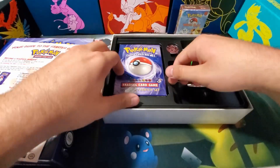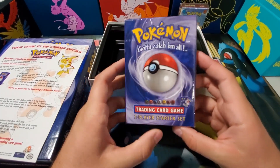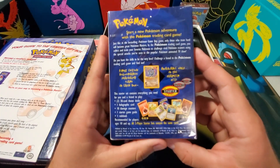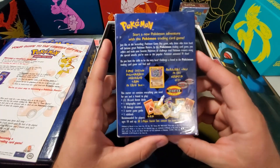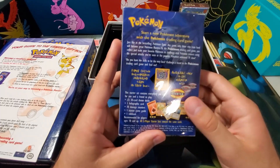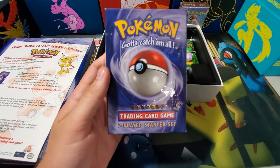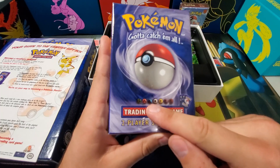And then of course we have the two-player starter set. This is what comes with that first edition holographic Machamp. This one I have reserved for somebody, so I will not be opening this on the video. There are plenty of videos online of people opening these. It comes with the starter deck and the first edition holo, and I think it has a coin in here as well — damage counters, rulebook, coins, all that good stuff.